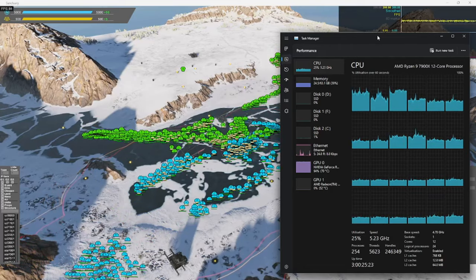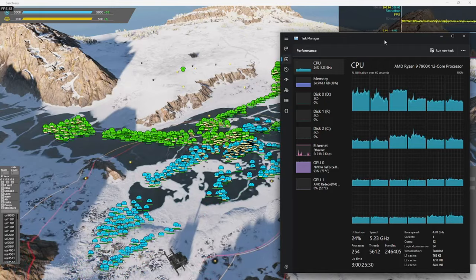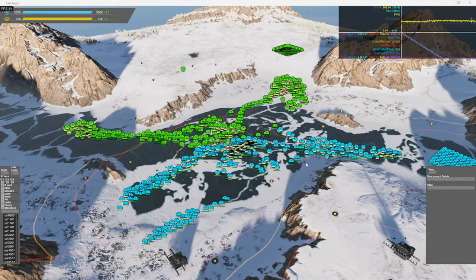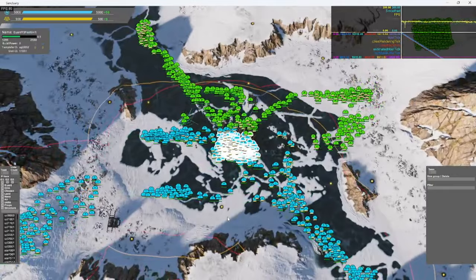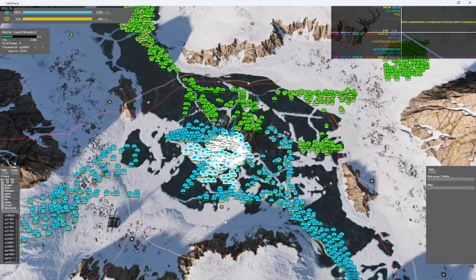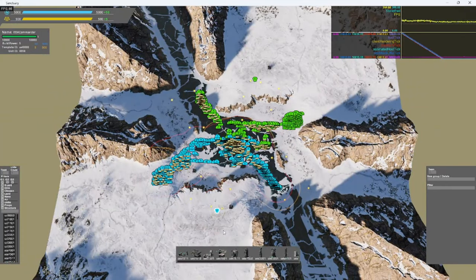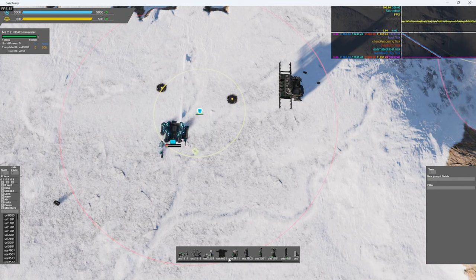Once the game is optimized and level-of-detail adjustments have been added, it will run even better than it does now — and frankly I think it's running pretty well already; these aren't low frame rates. For the record, this footage is on Special Bread's own development machine: a Ryzen 9 7900X and a 2080 Ti. As you'll notice in the task manager, it's using all CPU cores but none of them at 100%. Remember, Special Bread is also recording at the same time and is technically running both the server and the client simultaneously, so that's using extra power as well.